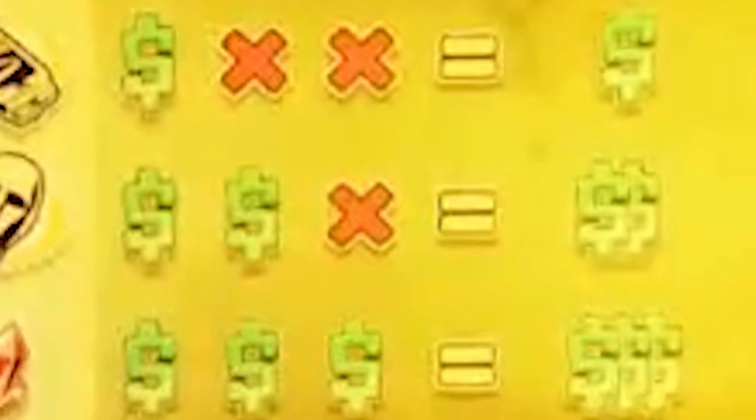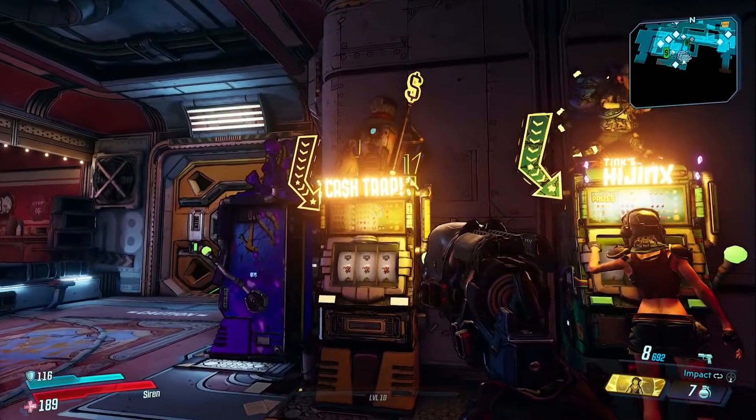Now we have the obvious ones — money combinations get you money. Finally, we have two claptrap eyes and an X equals a grenade. That's it for the first slot machine.